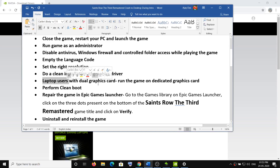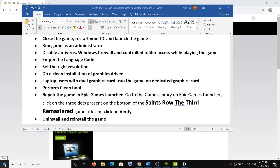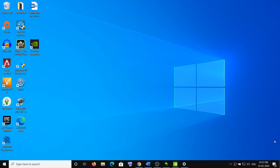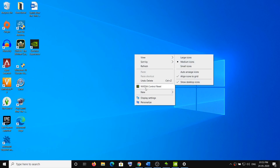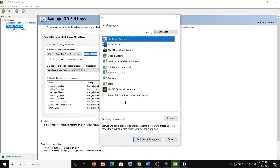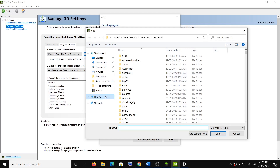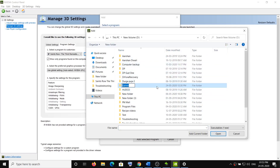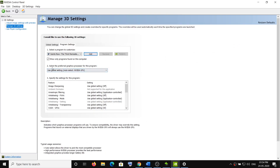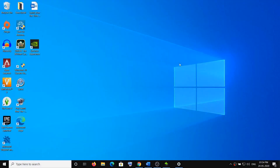For laptop users with a dual graphics card setup, make sure the game is running on the dedicated GPU. Right-click your desktop and open the Nvidia Control Panel. Go to Manage 3D Settings, then Program Settings, and click Add. Select the game from the list, or browse to the game folder and select the EXE file. Under 'Select the preferred graphics processor for this program,' choose 'High-performance Nvidia processor,' then click Apply and try launching the game.